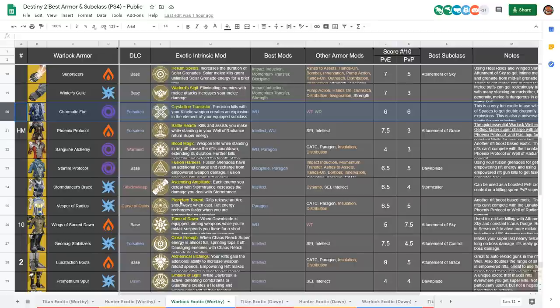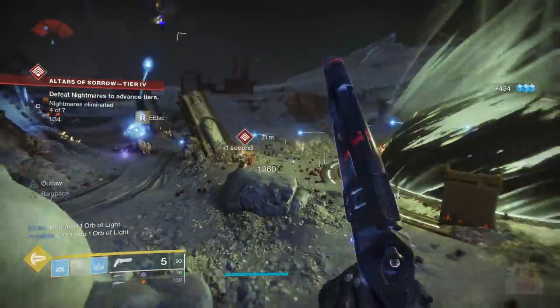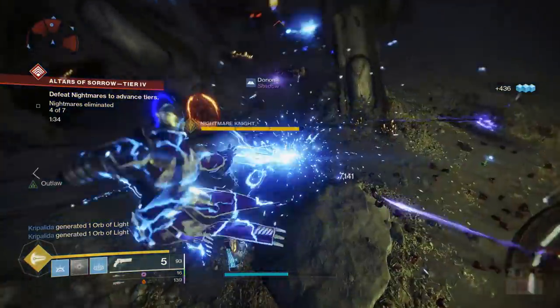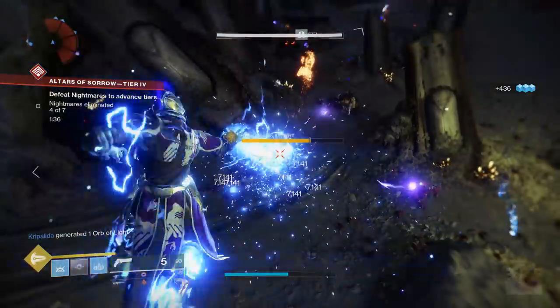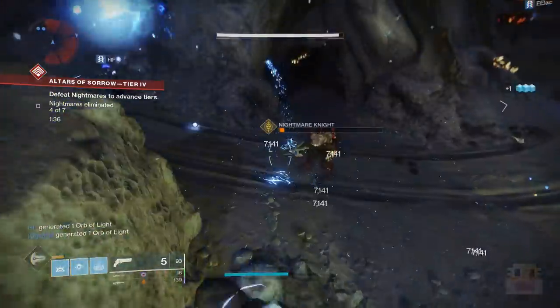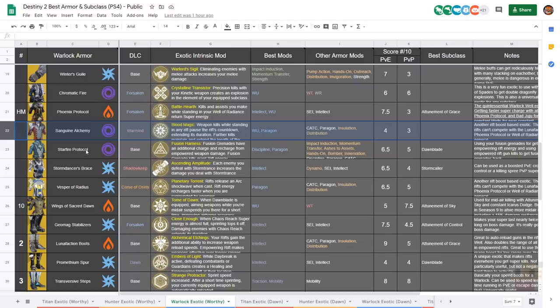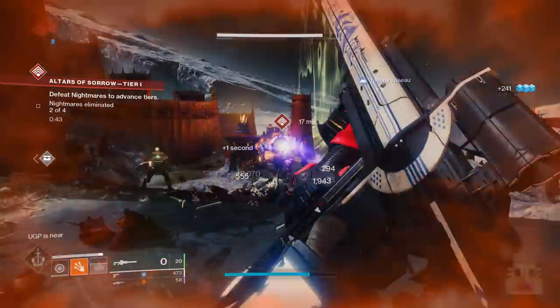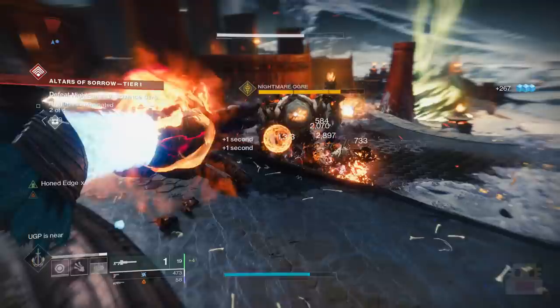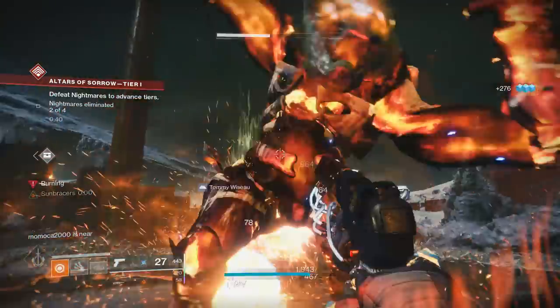Chromatic Fire is kind of a gimmick exotic — it makes your kinetic weapons always have dragonfly explosions. Kind of fun with Ace of Spades for the double explosions, but not really effective because it's a constant amount of damage, so in higher-level content it's not a significant percentage of enemy health. The Sanguine Alchemy used to be really cool, kind of like a one-eyed mask in PvP that nobody really talked about, and then they completely changed its interesting and useful perk for a completely useless one.